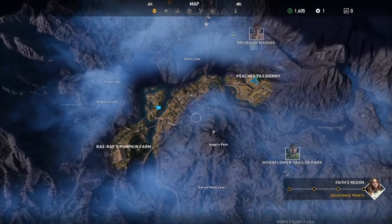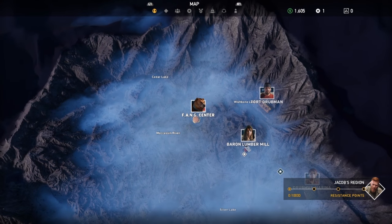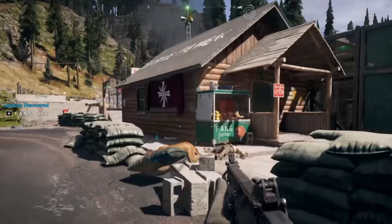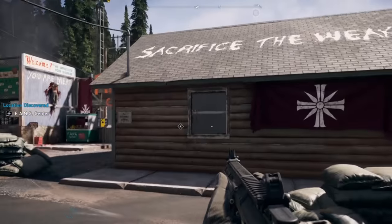To unlock Cheeseburger, you'll need to head over to the Fang Centre once you've liberated Dutch's island and are free to explore the open world. It'll have a giant bear icon on your map in the centre of Jacob's region to the north, so you can't miss it. You'll have to liberate the Fang Centre, which is a cult outpost when you arrive, which means taking out all the cult members within.